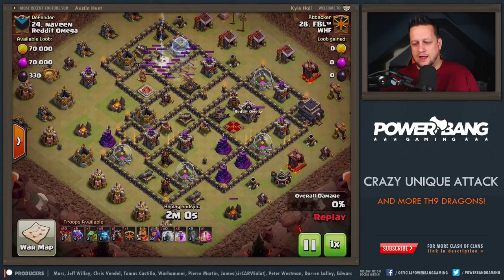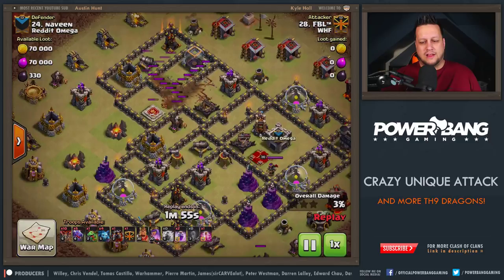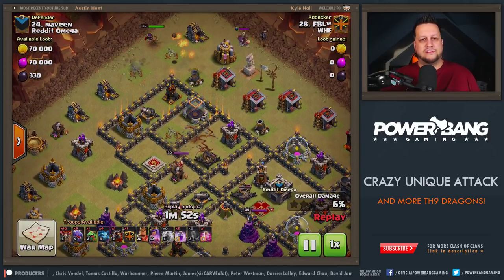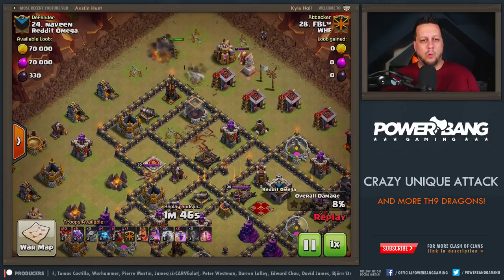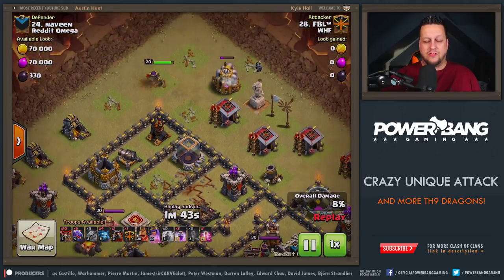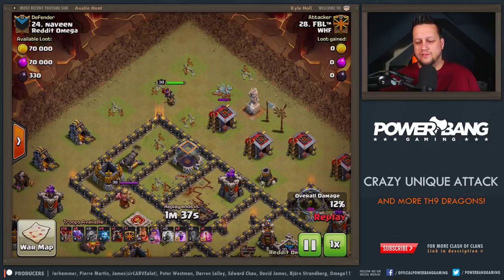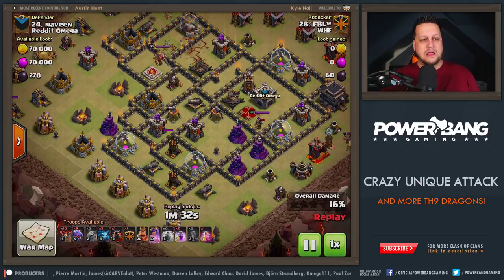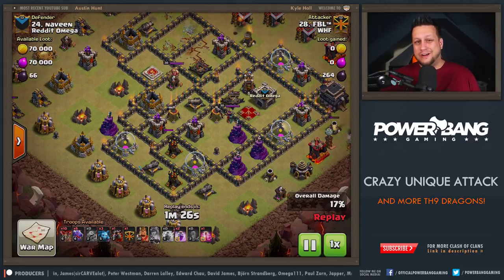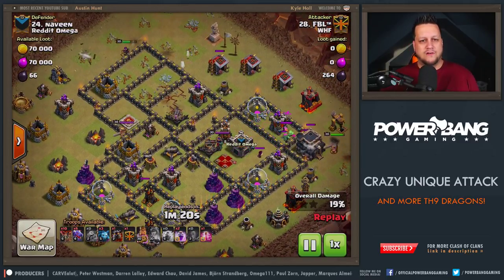Remember from the Town Hall 10 and 11 videos, guys — Zap Quake. If there are places in the base where the air defenses are vulnerable, like grouped together, that's really an advantageous spot for you to attack. Notice he takes out one of the air defenses that is unreachable by the Lightnings and the Quake with the Queen all by herself, really no assistance at all. Now the other section to deal with is down here. If you bring the right army composition — you can see he has a Lava Hound — he'll be able to take that out pretty easily by sitting it on top, tanking, and then supporting with Balloons. FBL is setting up the Dragon entry right now. He gets a lure onto his King, gets all of those troops outside the base.